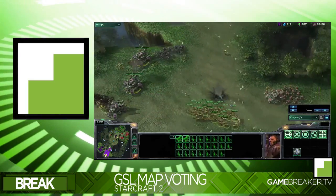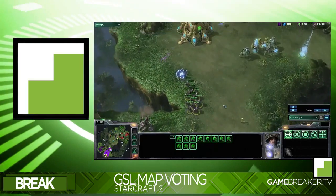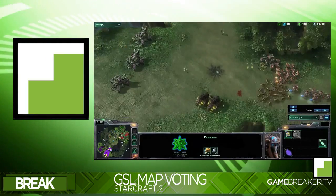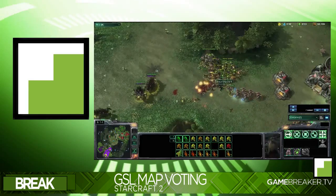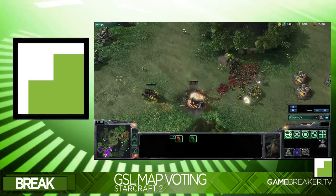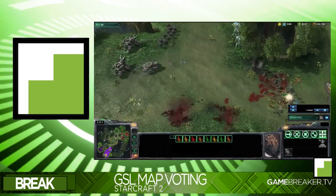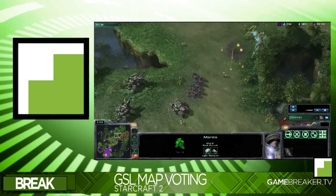There was disruptable debris and different routes around the back, which added flavor — you didn't know where the attack was coming from. But now you always know where people are coming from. It's just taking away the diversity from the map pool. So I really hope everyone votes for Belshire Beach and Dual Site — I want one of the smaller maps, not one of these big maps.